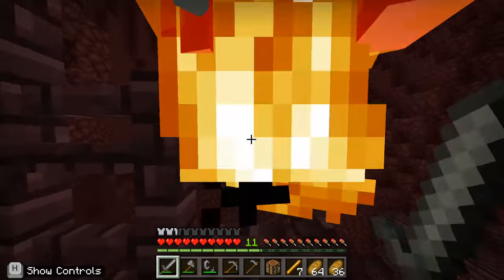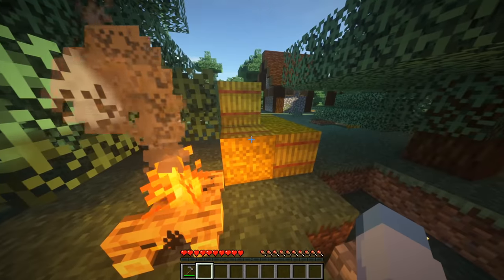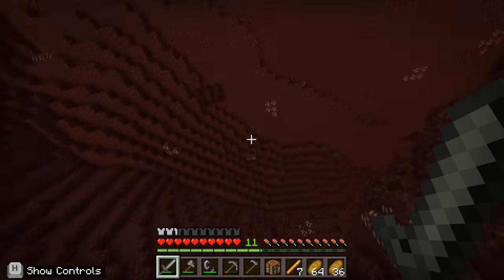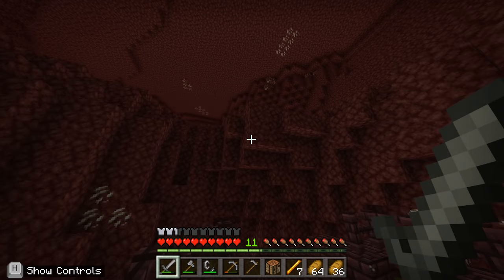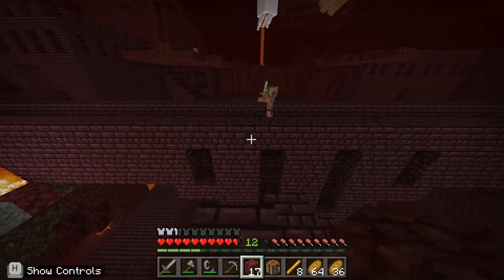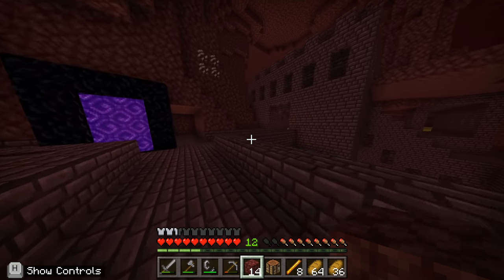Yet my troubles only seemed to increase from here. As I killed the last couple of blazes that I needed, I realized what seemed so off from the beginning. The hoe didn't mine the hay bale accordingly because it was an older version of Minecraft. I looked around for gold on the ceilings and walls of the nether in desperation, and there was not a single piece of gold to be found. 1.16 wasn't in this edition of Minecraft, so my go-to method of speedrunning didn't apply here — there were no means of getting pearls by trading gold with piglins.